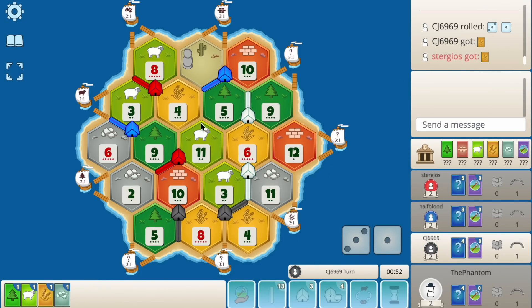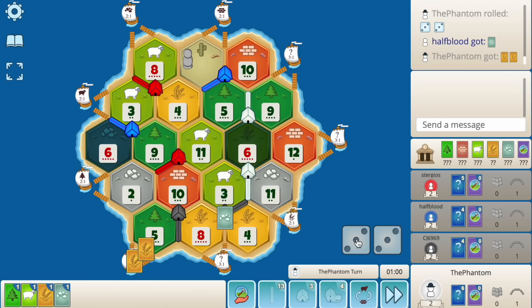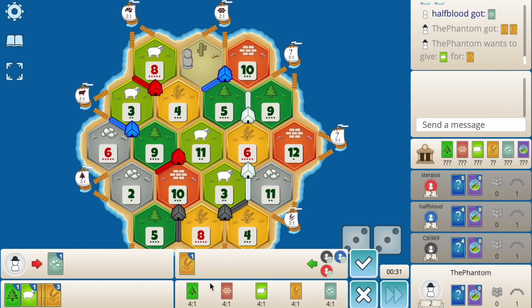Blue also didn't drop the first road, which is really interesting. I see blue's play — he doesn't start the wheat. Seven, big roll. Six. So I kind of want my sheep and ore, both kind of important. Black holds a four. Black has wheat — three wheat, a wood, and a sheep. He gets one more wheat he can fourth-one it.